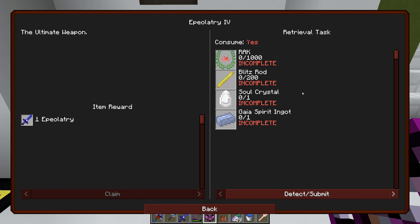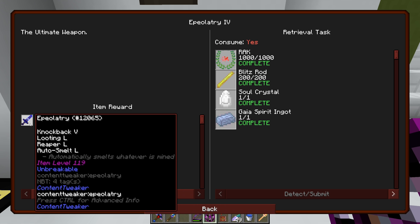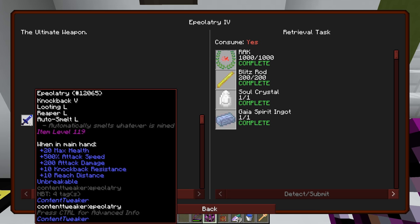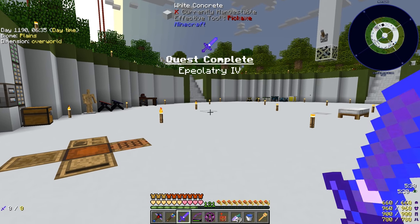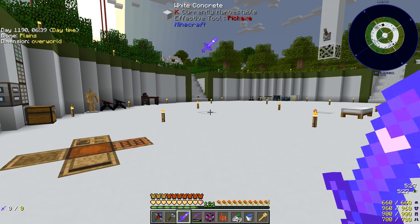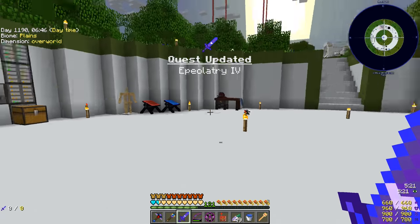Coming over to the quest block — detect, submit — it turned in everything. We now have the new upgraded sword: Knockback 5, Looting 50, Reaper 50, Auto Smelt 50, plus 500 attack speed, plus 200 attack damage, plus 10 reach distance, and plus 20 max health. That's crazy! We can now reach blocks way over there and pretty much anything in that range is just going to get wrecked.